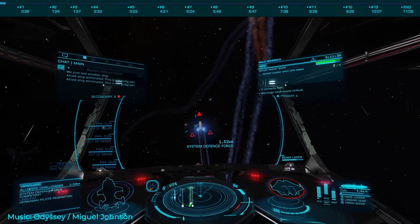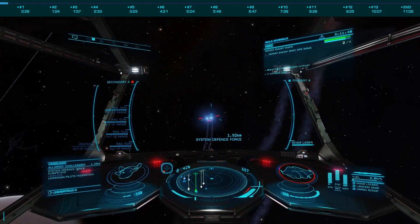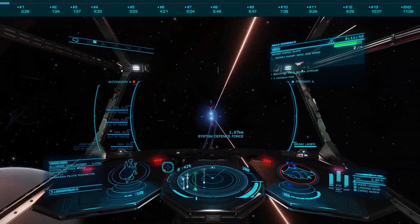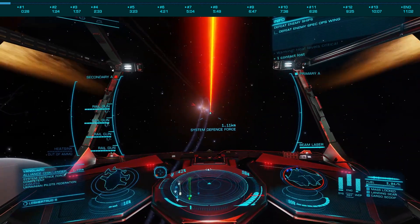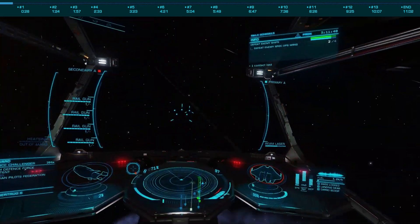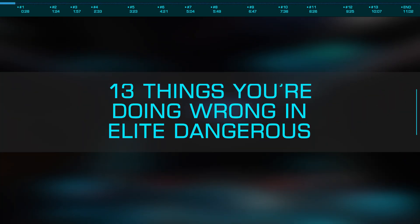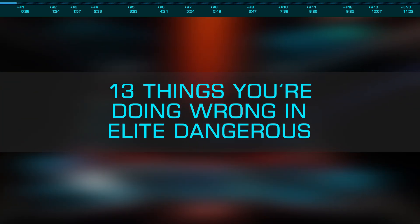Elite Dangerous is an incredibly complex game that includes combat, exploration, trade, mining, and too many other things to list. Given this complexity, even the most veteran players are likely doing one or more than a few things wrong as they enjoy their time in the Milky Way galaxy. Today we're going to look at 13 things even you are doing wrong in Elite Dangerous. Probably.